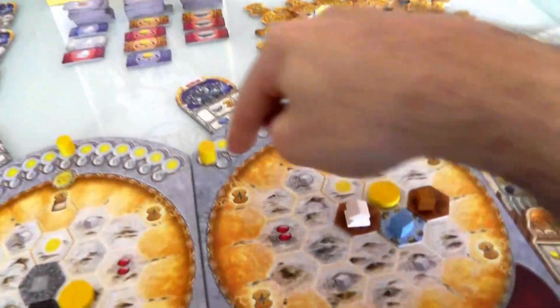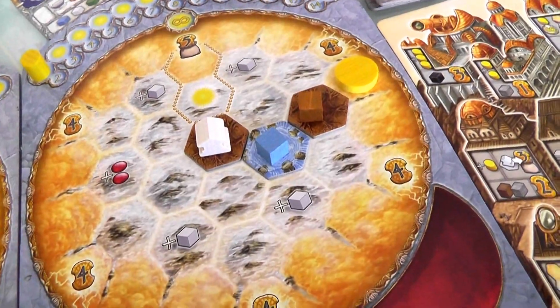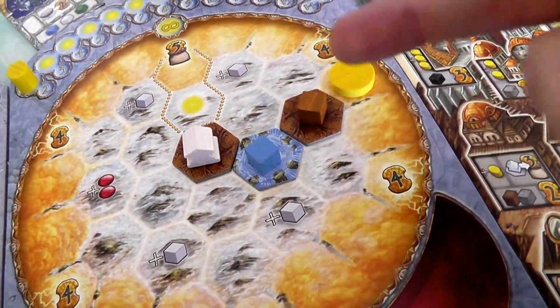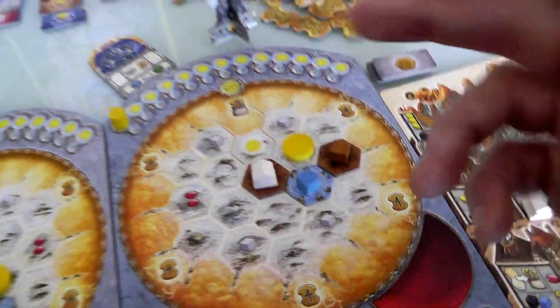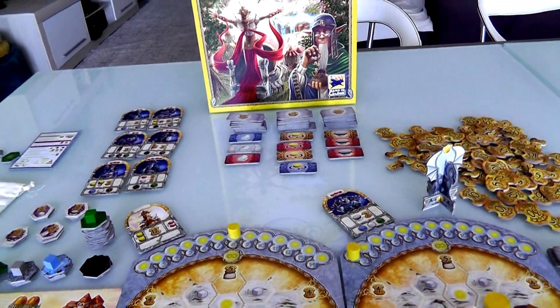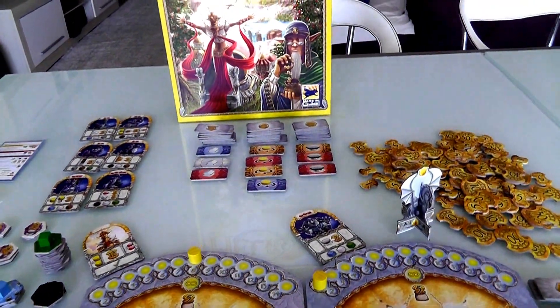But if she takes this, right now she can only move the sun two spaces, and it'll get her nothing — absolutely nothing, because there's already a cube on this space, so a second one cannot be put there. So it would be hugely wasteful for Jen to take that just to block me, because sooner or later I'll probably end up grabbing a blue anyway and get the bonus.